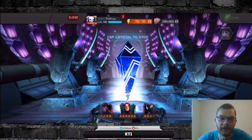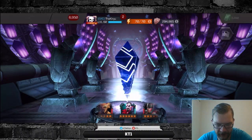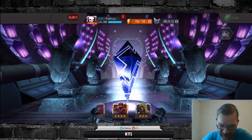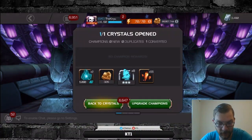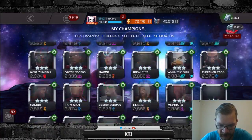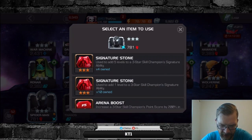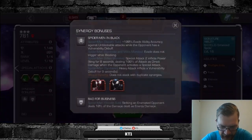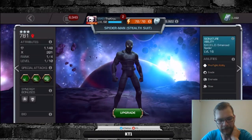We only got the three-star Stealth Spidey, but we did get a four-star Mysterio. Other than that it was fairly rubbish. A heavy sigh of regret - there are so many good five and six-stars and we kept stopping on three-stars. Let's go check out three-star Stealth Spidey - he's already like 6-16 I believe, so there will be an overview video coming. Do we have any six-stars for him? Yeah we do, so we can sig him up a bit. Does he have the synergies I really wanted? No he doesn't - I really wanted the Iron Man synergy. Can't get everything always.